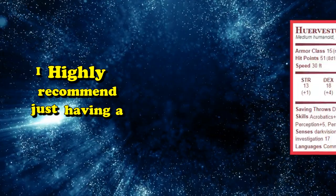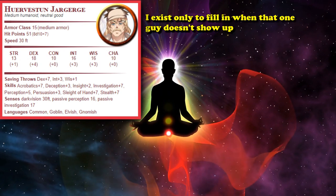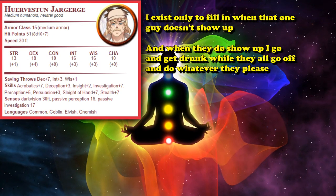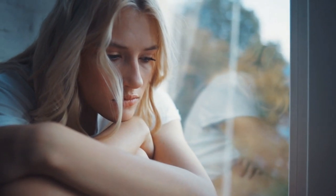I highly recommend just having a follower character fill in whenever someone can't make it, where the DM basically just creates an NPC who solely exists to fill in for your party and kind of hangs out and does his own thing when everybody is there. I've been in games where we only played when everybody could make it, and we routinely go months at a time without a game because something always came up for someone. And then I also play a game where we play once a week no matter who shows up, and we managed to finish full campaigns in less than six months.